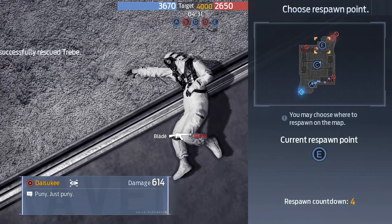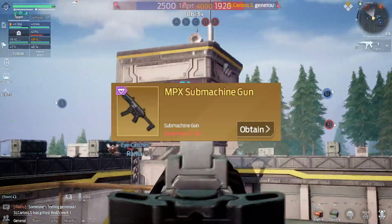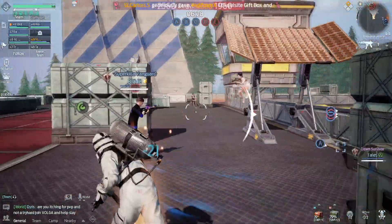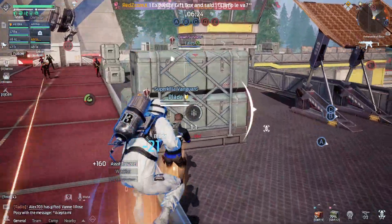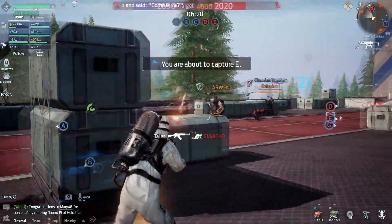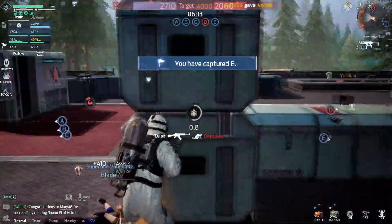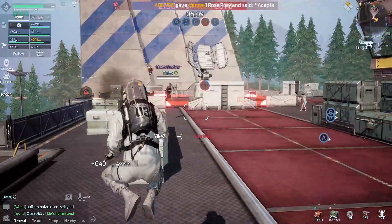Moving to B-tier, the fourth weapon is the MPX submachine gun. This SMG is in B-tier because you are not able to fight people at mid or long range — you have to get really close. If you know how to move around the map, use your energy, dash around — which costs a lot of energy and food — and you like bunny hopping and jumping around, you can use this submachine gun.